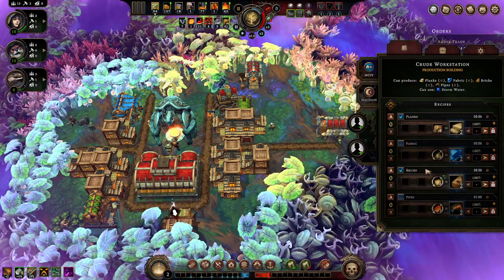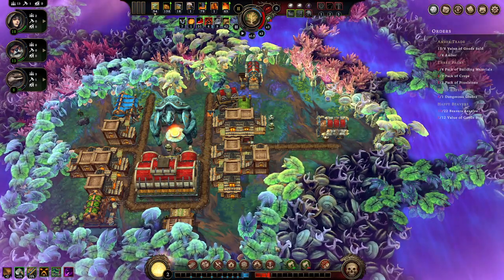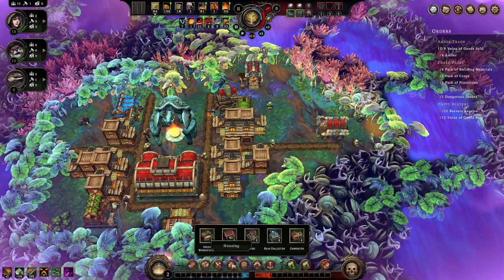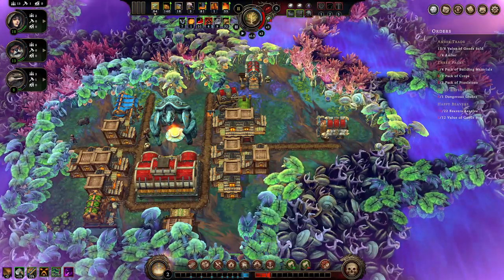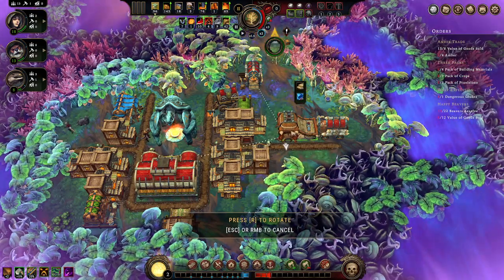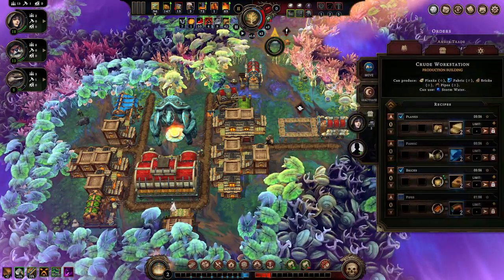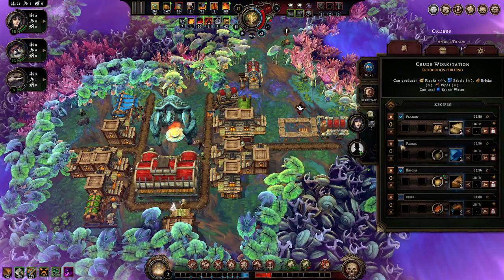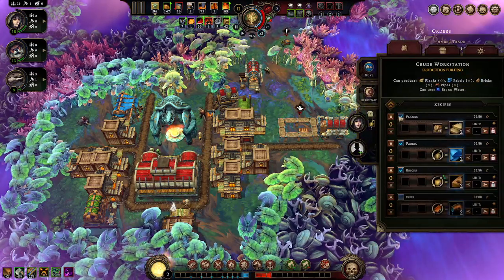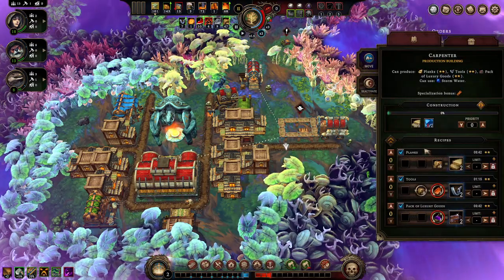The carpenter makes planks better and tools too. I need cloth which I don't have, but I can get it. Let's work on all that stuff. I don't think you can build the beaver hut without cloth. I'll take away planks from this worker and take the bricks - I want to build fabrics. I only need two cloth.